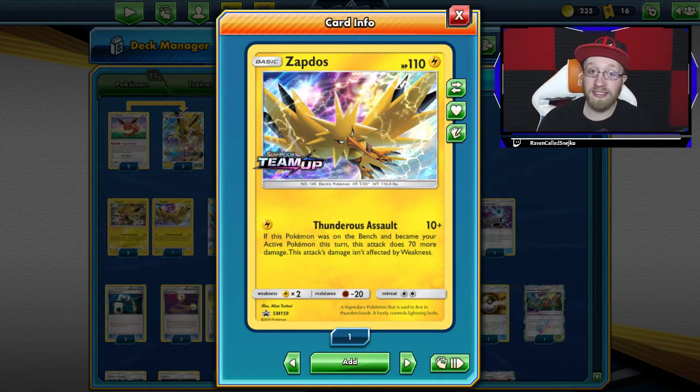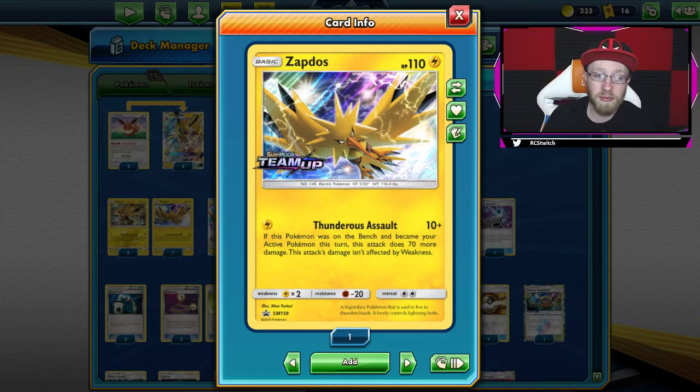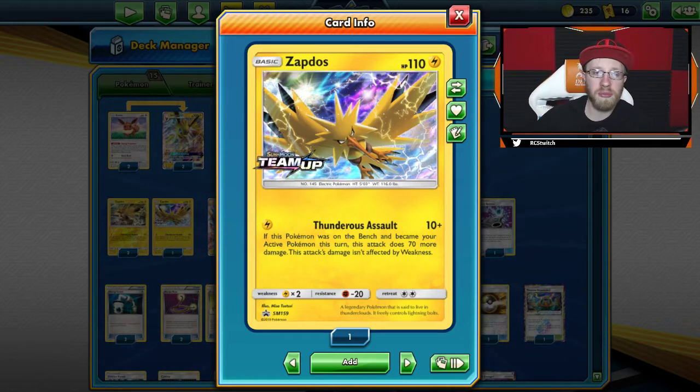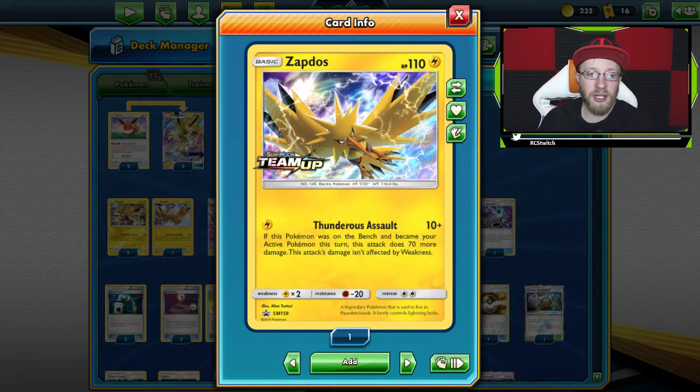So let's get into it. The Zapdos deck is a classic deck — right now you may say classic from Team Up — a well-known and very competitive deck with Zapdos as one of the main attackers. But I kind of put a twist on it. There are people that are using fighting type, and that's where I took my inspiration, as well as from my IRL deck.